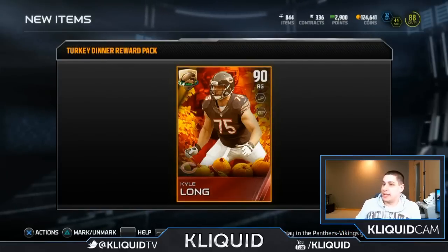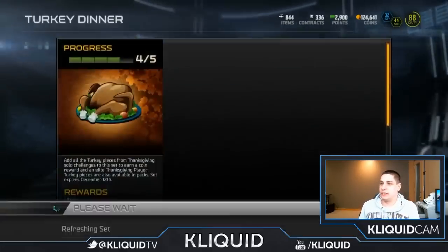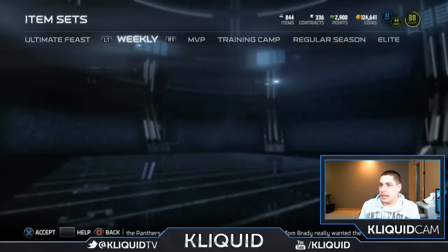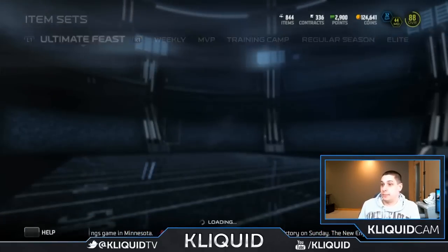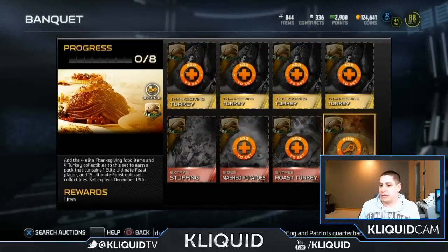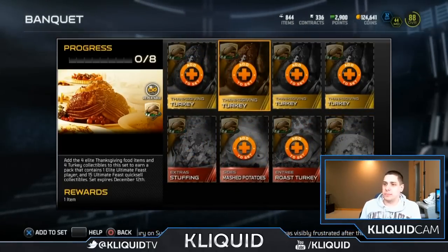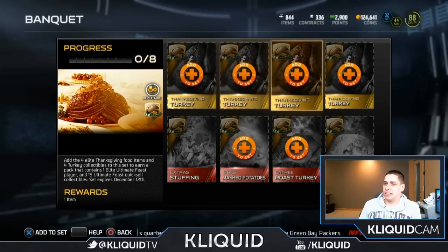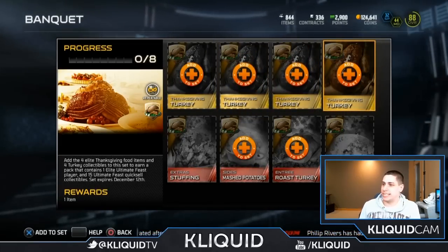So 3,000 coins there, a couple thousand from the quick sells, and some random stuff we might be able to do the other sets from. Let's take a look — I don't think I can do the banquet yet. I still need to get stuffing and apple pie. Maybe I'll do another banquet at some point — let me know guys, do you want me to do another one of these banquet sets? I could throw it in with another pack like the cornucopia or something. Let me know in the comment section below.